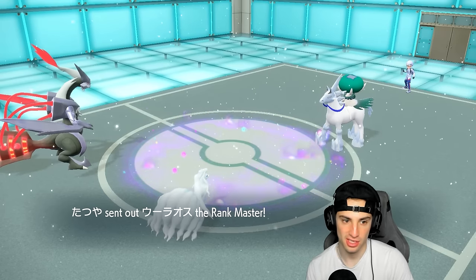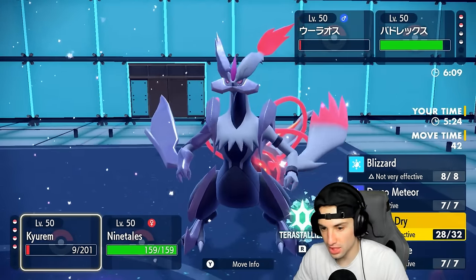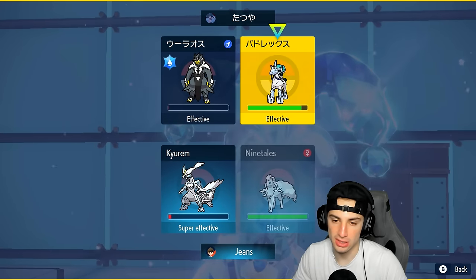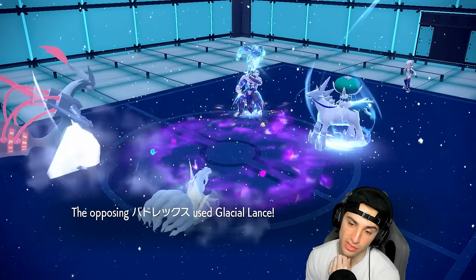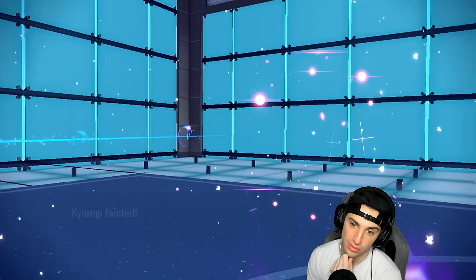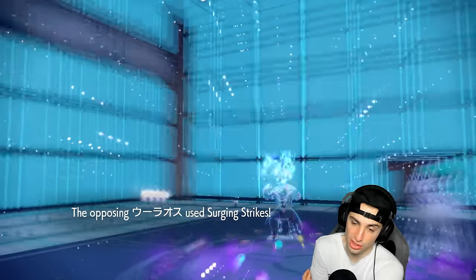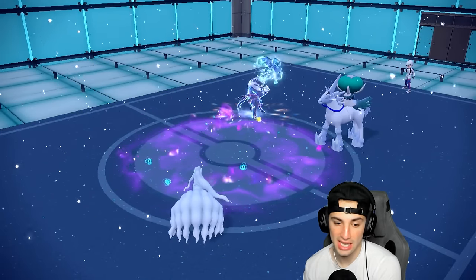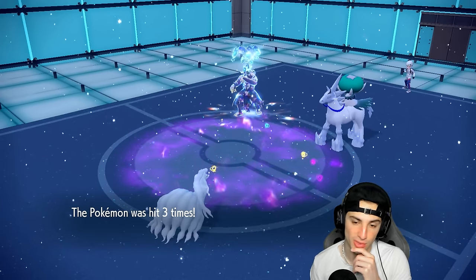Once we get rid of Indeedee, we'll have Rillaboom ready for Fake Outs and all that good stuff. We'll just try to go for Freeze-Dry to finish off Indeedee and go into Moonblast. I think they double down into the Urshifu slot. We need to get rid of Urshifu — Glacial Lance gonna fly. My only problem is how much damage Surging Strikes is going to do. Don't take out my Ninetales! Surging Strikes flies — we soaked it, 89 HP. That only did 40 damage.